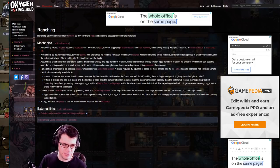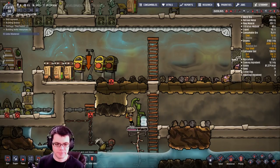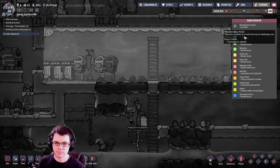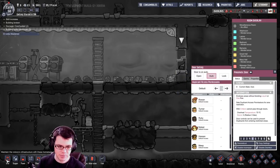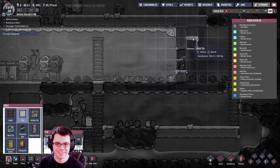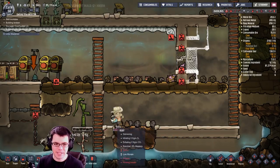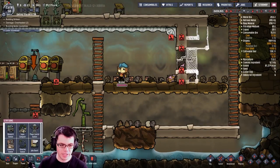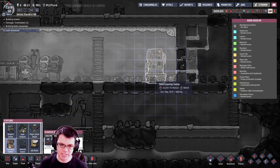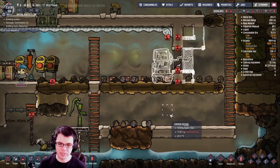There's a lot to ranching if you really want to become an expert. We're going to try to keep the amount of critters inside this room relatively small. This is a stable — it's 90 tiles. I want to make it 96 so I can get the most out of it, so I'll deconstruct this and set auto-wrangle to surplus, getting rid of the extras. But in order to make this a stable, I need to have a grooming station inside so I can tame these hatches and make them mine.